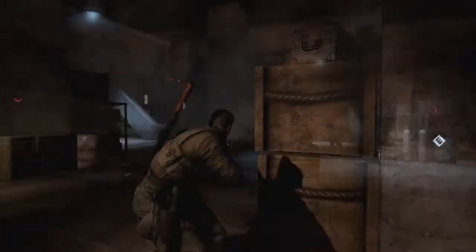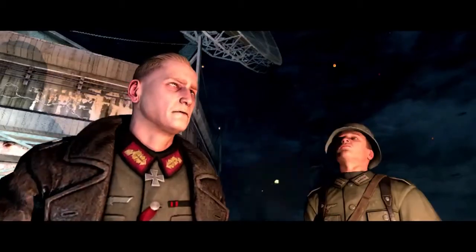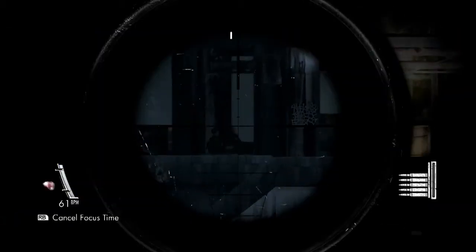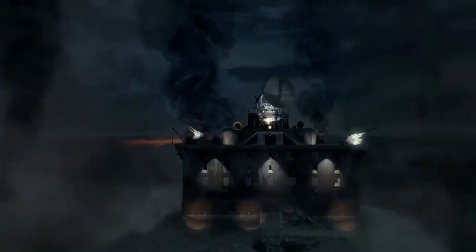Avoid soldiers at all costs and make your way to the roof. As always, it's not easy. The guy you have to take out, Muller, is secure in a locked down command post. The only way that you can take him out is with a perfect shot. Once you've taken that shot, all hell breaks loose and you've got to fight your way back down through the tower to safety.